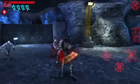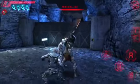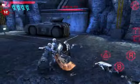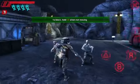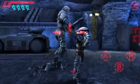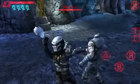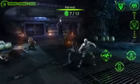During combat, you chain various combo attacks by pressing the A and B buttons in the lower right corner. When an enemy is low on health, initiate an execution by tapping on him, and then swipe to rip his head off. You can even call in facehuggers to harvest your victims.